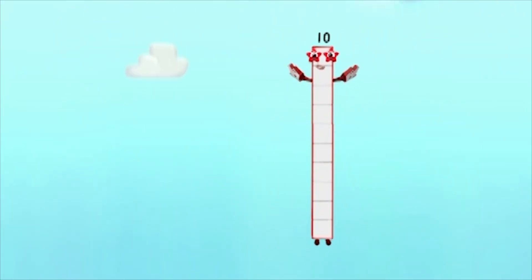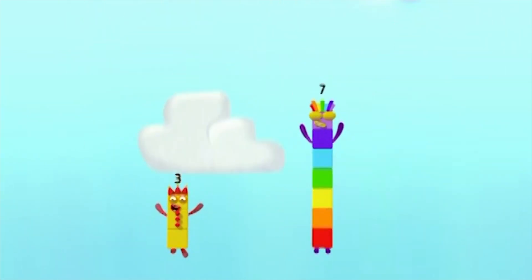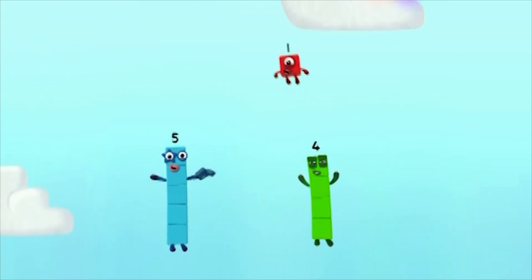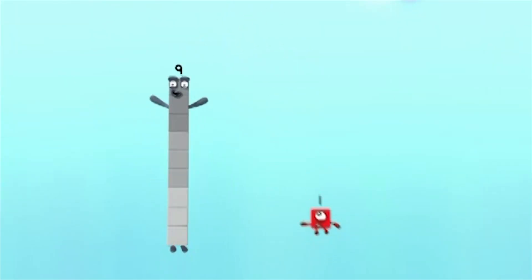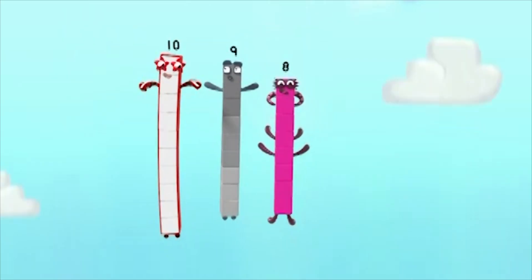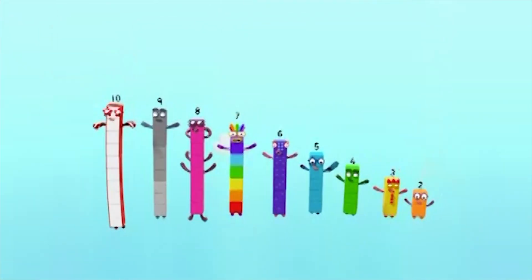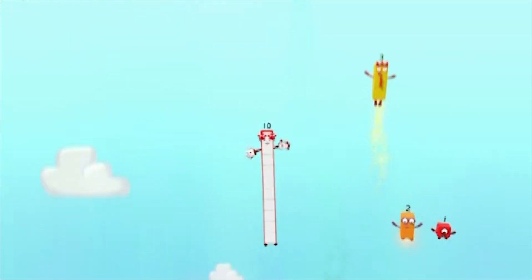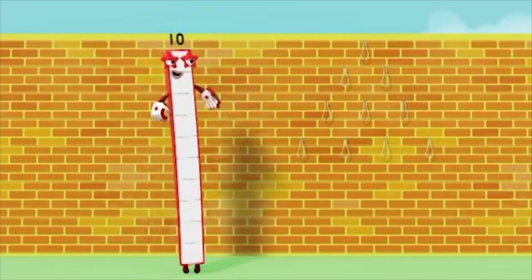Ten green bottles hanging on a wall, on the floor, hiding in a box, flying through the air, lying on the ground. Ten green bottles rolling down a hill, standing in a square, spinning in the sky, floating out to sea, swallowed by a whale. But if one green bottle should accidentally become a dinosaur — flap its wings and fly, learn to water ski, grow a tickly tail — there'll be nine, eight, seven, six, five, four, three, two, one — no green bottles hanging on the wall.